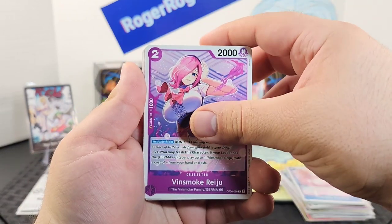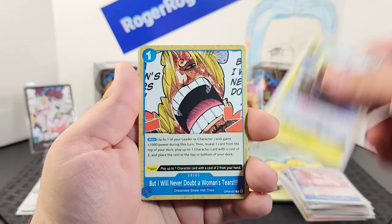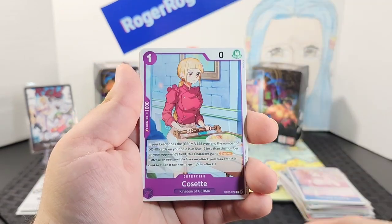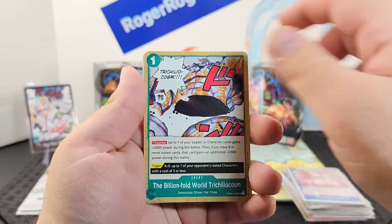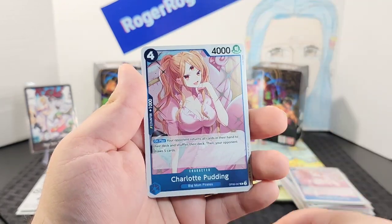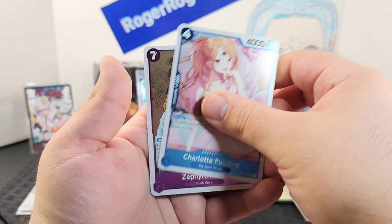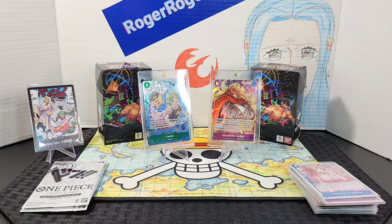Can we get some last-pack magic? Starting with Reiju, Sengoku, Bram — it's always a pattern — an event, Cosette, a stage, Gembo, another event, Sai, Uda, leader Pudding, and Zephyr. Not quite, but we're not done yet.